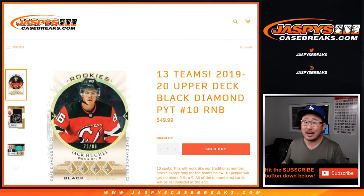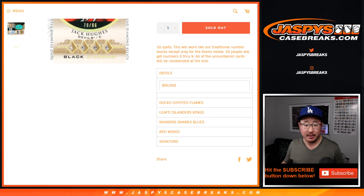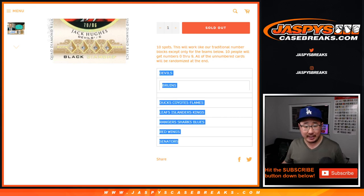Hi everyone, Joe for jazbeescasebreaks.com coming at you with our 13 team random number block randomizer for 2019-2020 Upper Deck Black Diamond, pick your team number 10. These are all the 13 teams involved right here.